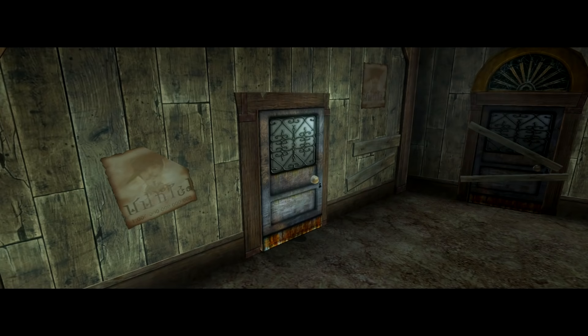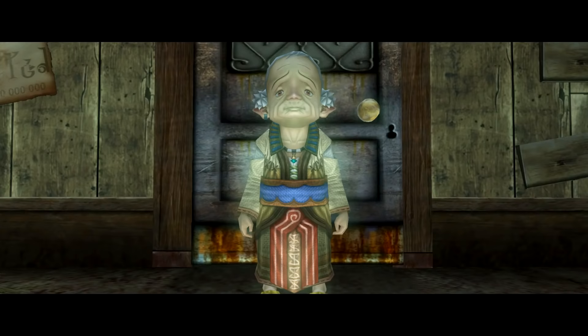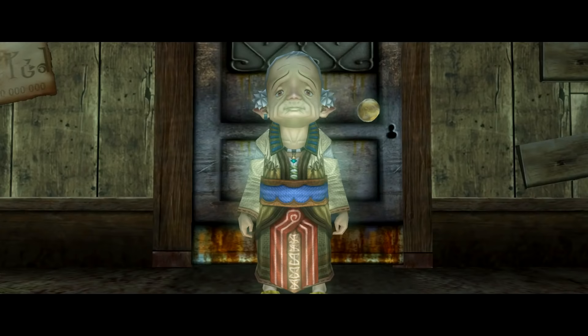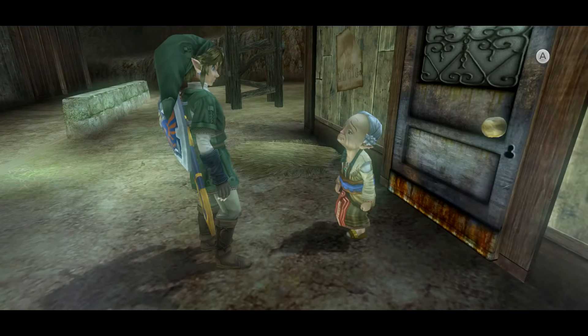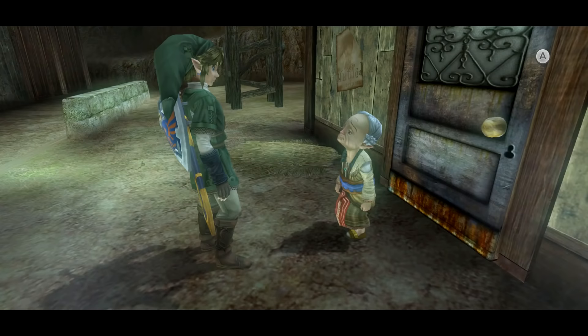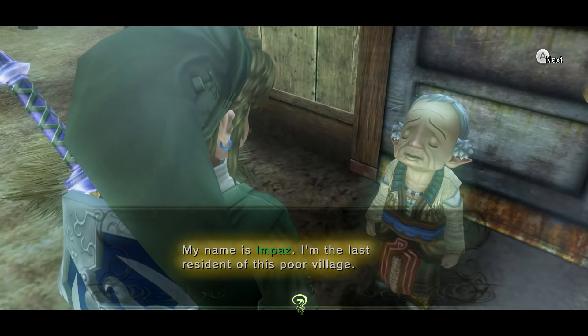The door is going to unlock and a really old lady is going to walk out — this is the lady that apparently saved Ilya, the one Ilya was speaking of earlier. The howls of the beast have faded into silence. I saved the day! She says: 'Are you... the savior? It's you! Please forgive me for not opening the door.' My name is Impas — another reference to the Sheikah tribe. There's a Z in her name and she will actually explain what it is. 'I'm the last resident of this poor village.'